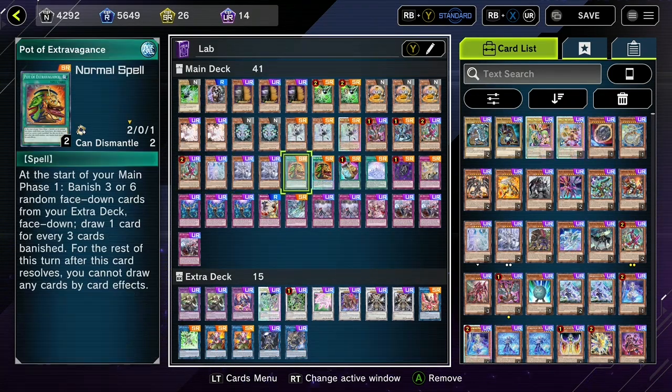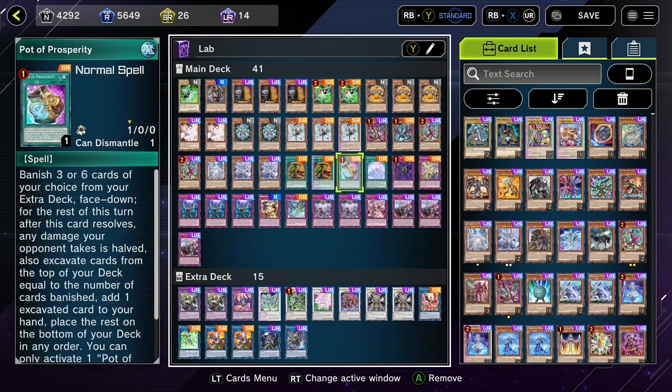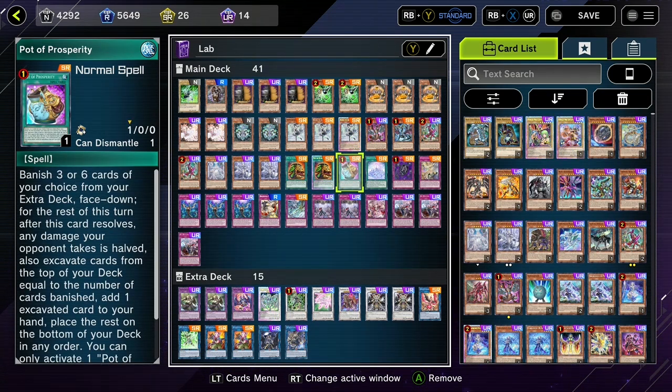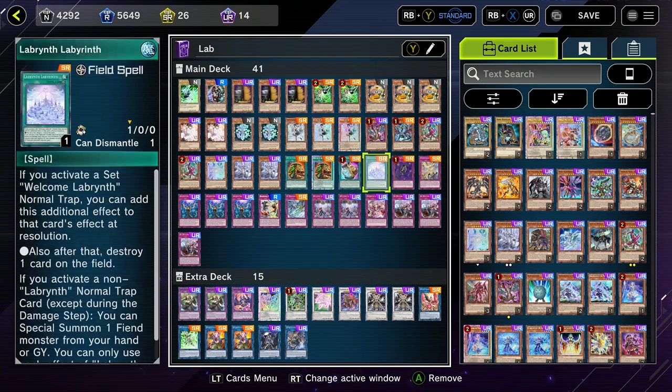A copy of Lovely. Two copies of Lady. Two copies of Pot of Extravagance because I need consistency cards. And then one Pot of Prosperity — we can't play Ulti Slayer because we do have to play Extrav, but the one Prosperity is very nice. It comes up very much when you need it to.